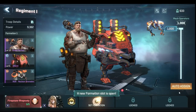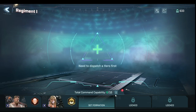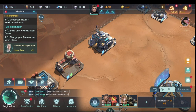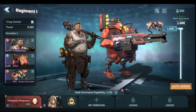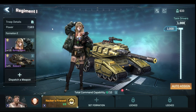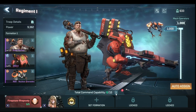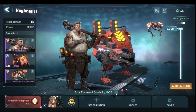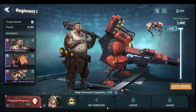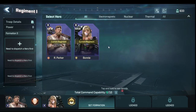Now we need 2,000 troops but our command capability cap isn't high enough. Our command cap is 10 and we're using six. Each hero has a number in the corner showing their command cap usage — both current heroes are three each, totaling six. When you level up your command center you gain command ability. There's also a regimental control center building that increases this cap, which prevents anyone from stacking all great heroes in one formation — forcing more balanced play.